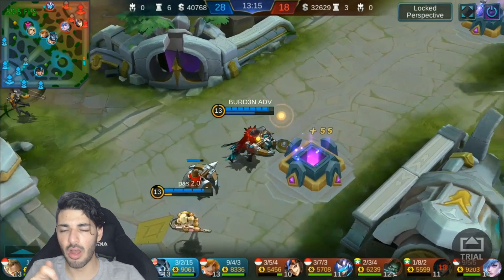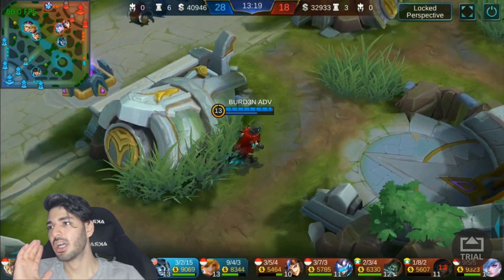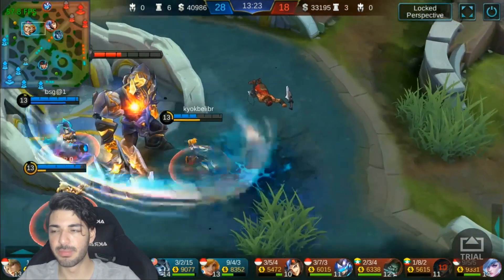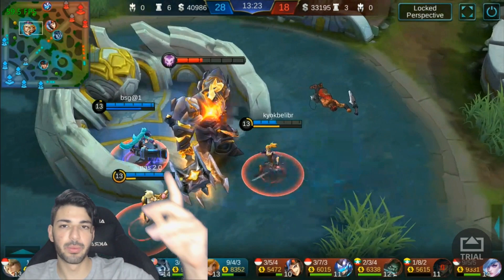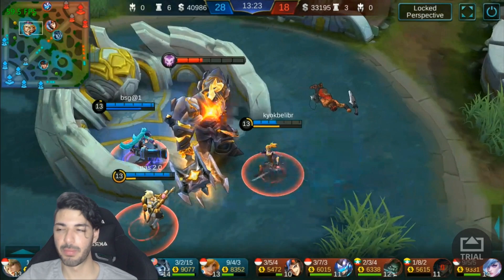Sprint is quite useful for Faramis. There's no way these guys are going to catch me — you can use Sprint to go in and out of team fights. Flicker wouldn't be a good choice because if you use your first skill chain and then Flicker out, the chain will get too long and break. So there's no point using Flicker. Sprint is the better option.